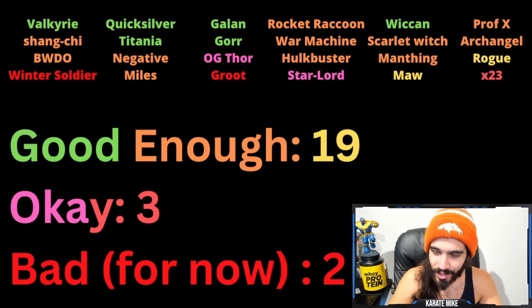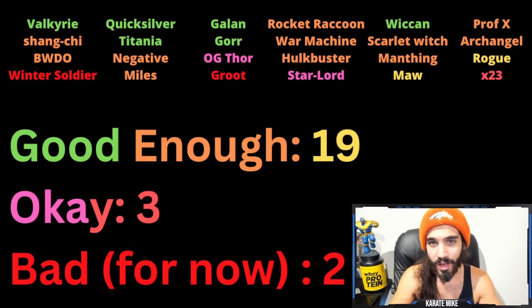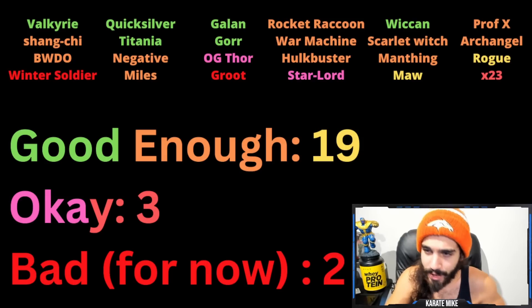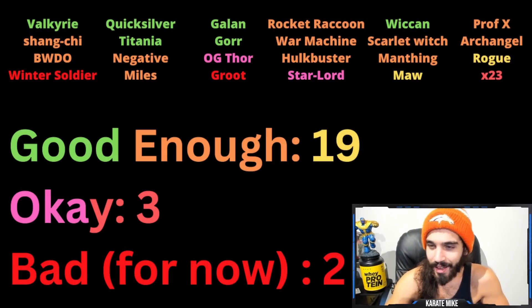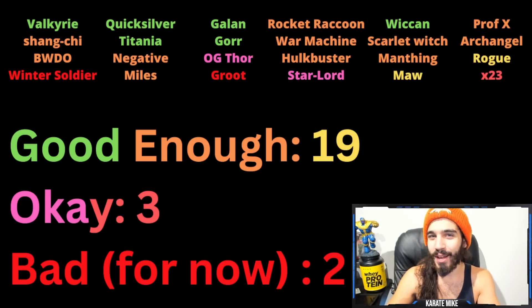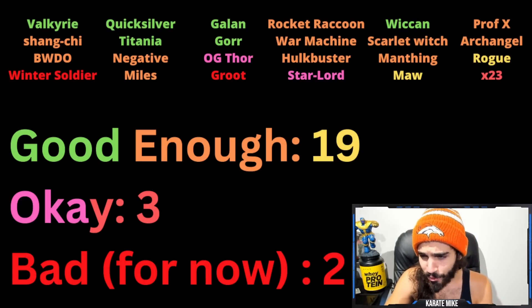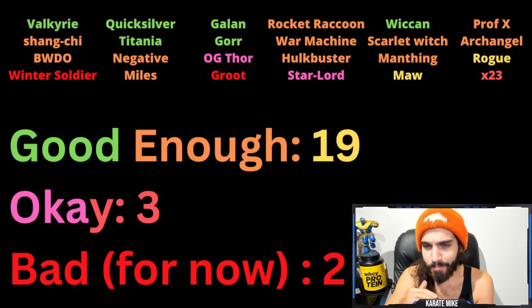X-23 is not great but still not the worst thing to pull, especially if you don't have her. Same situation as Rogue — a little value buff could make her really really good, though I don't see her getting one. Then you have Star-Lord and OG Thor who are pink — they could be cool to get but not really going to do anything for you. You're probably not going to rank them up, but they're newer to the six-star pool so it could be kind of cool.